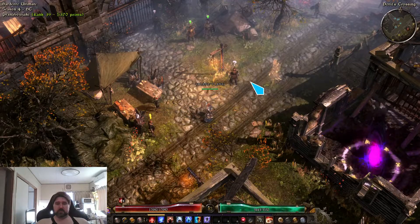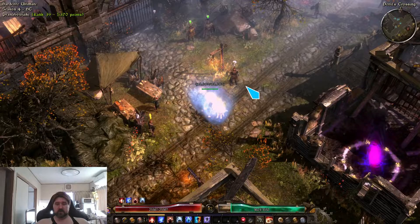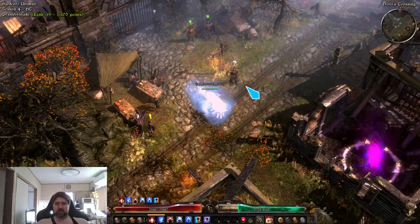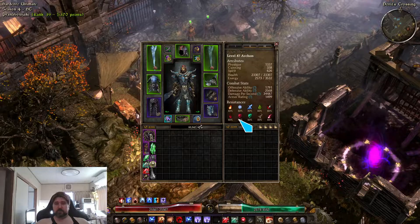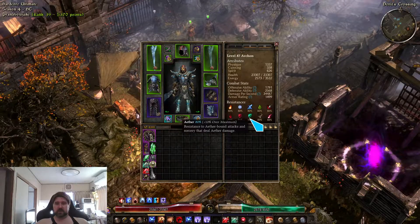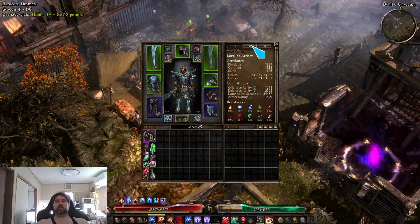If we pop our buffs — two organs, two wind devils, one rogue impact, 20 flashbacks, the oil thing, and the lightning — we get 22 percent over on piercing. Bleeding is still barely over, aether is 10 percent over, and we're 86 percent over on stone so we can avoid all stone stuff.